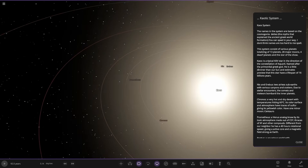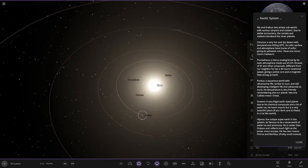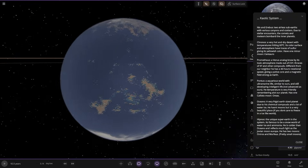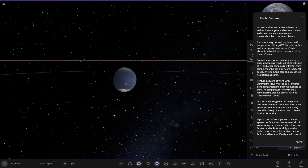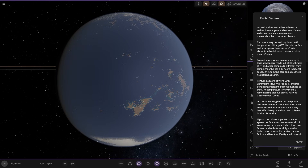So, Prometheus done. Next up we're moving to Pontus — an Aquarius world with ultramarine life, similar to ours and still developing intelligent life, though not as friendly as ours. The temperatures are very friendly, very reminiscent of our planet. It has one Callisto-sized moon called Aureus. Landing on the surface — there's the star shining bright in the sky.